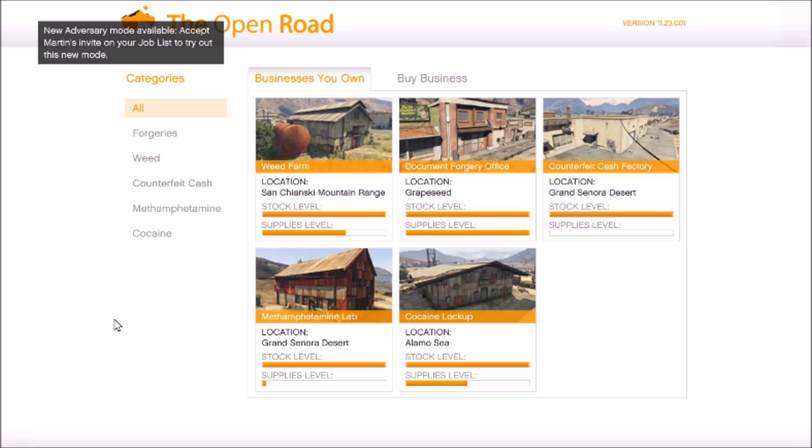As you can see from the computer here, all my businesses are full — weed, meth, cocaine, counterfeit cash — all of them are full and I have not been attacked. I think this is a good change because I've always said the MC raids are such a stupid idea when we have to pay daily charges for these businesses, pay for security, and can still get attacked.